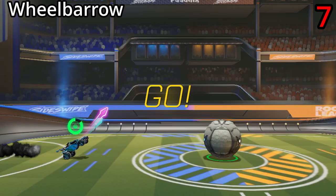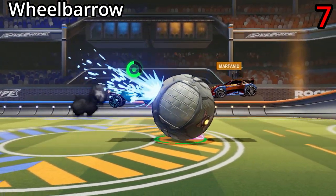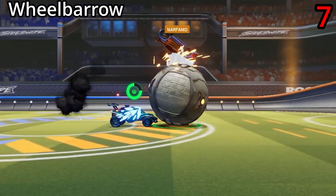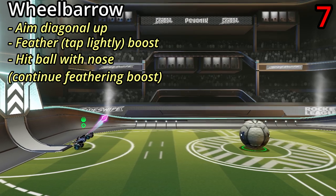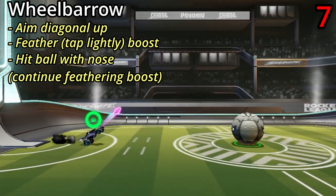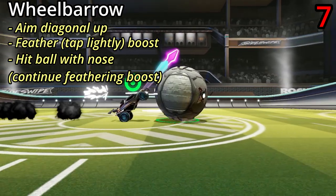The wheelbarrow is an awesome kickoff that I've personally never used myself, but I've seen a lot of other players using it, and honestly I hate coming up against it. To do this one, all you do is aim diagonally up and feather your boost as you approach the ball, then hit the ball with your nose and continue feathering the boost.